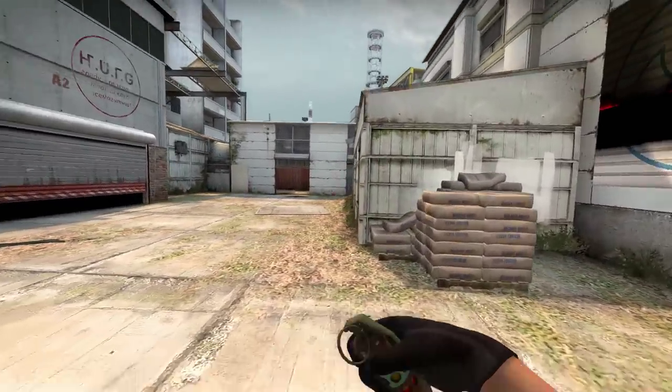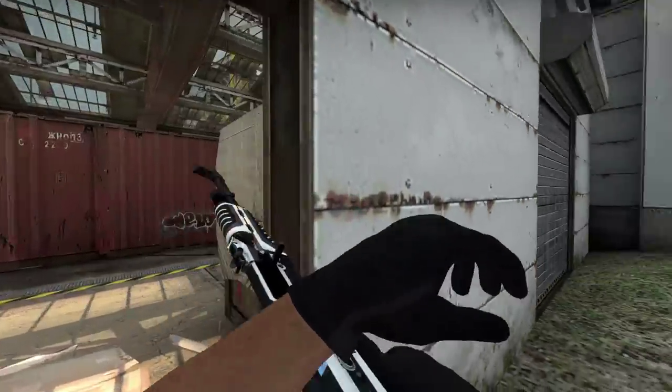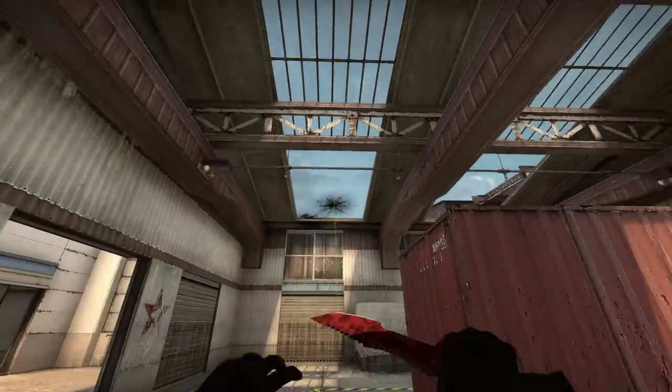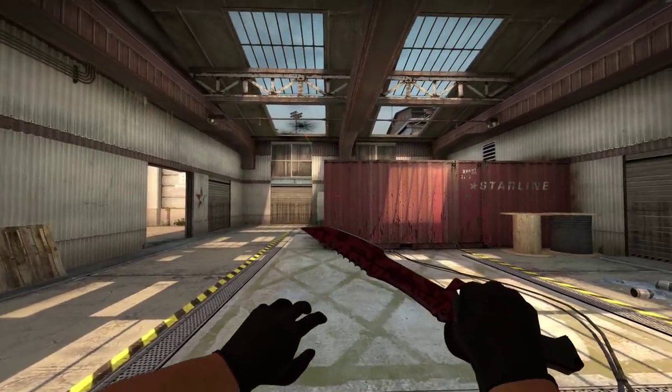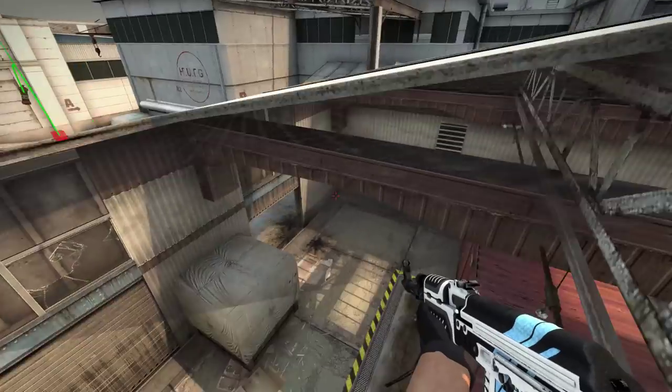On CT, if you want to rush up mid and push through the garage door, this can be useful. By running and right clicking, you then have to turn away to avoid their flash as soon as possible and then charge straight through. The flash landing up here is going to blind all the people in garage for a good few seconds and most people don't expect it.